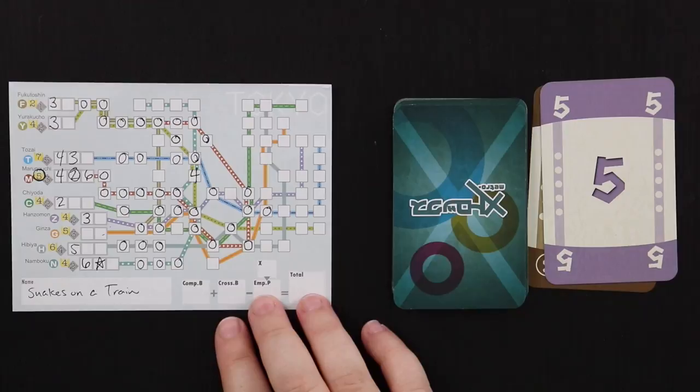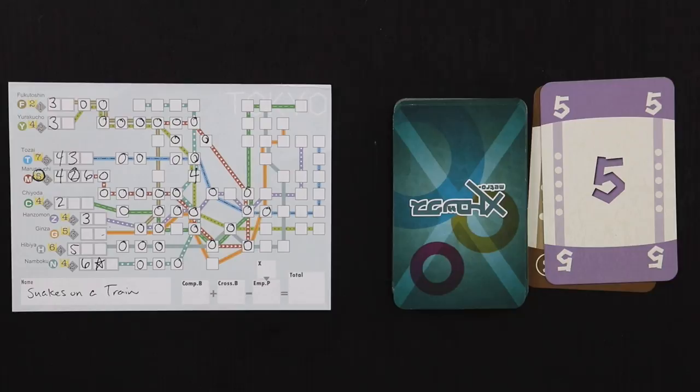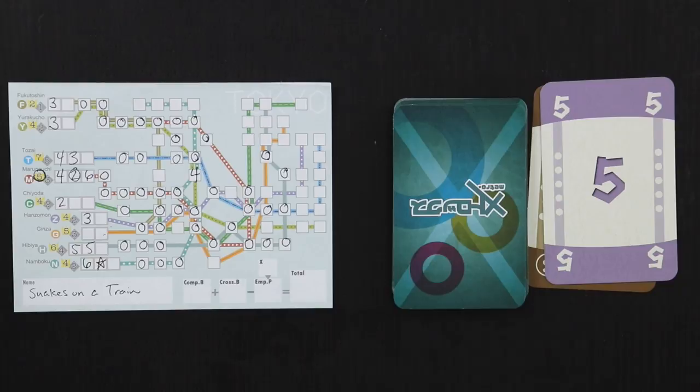I'll put the five on the Hibiya: one, two, three, four, five. With all these intersections, the orange line is probably lost, but we've made some decent progress on the blue this way. I don't think I'll be able to finish that one either, sadly. One, two, three, four — if I get a six I can finish the blue. We'll see what comes up.